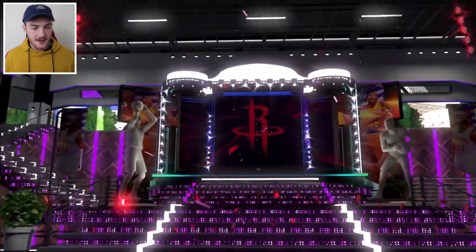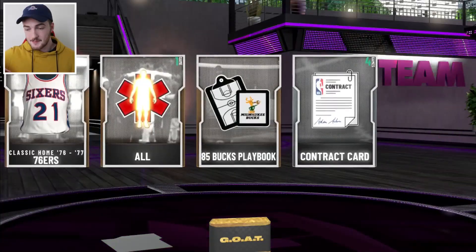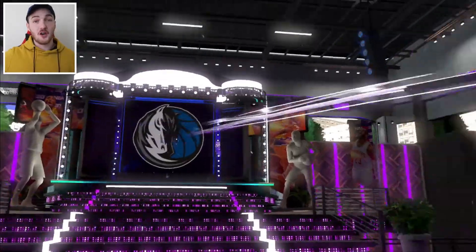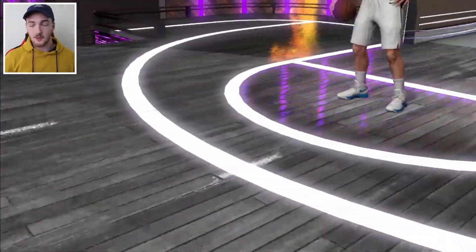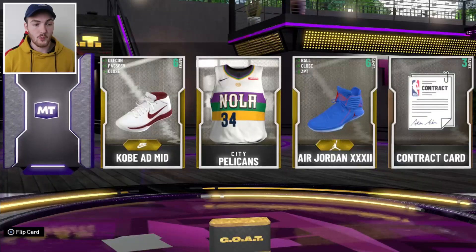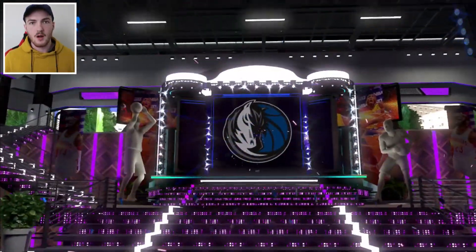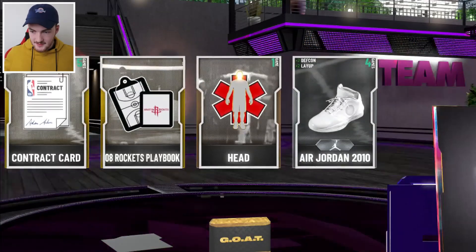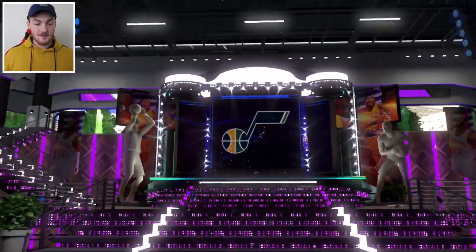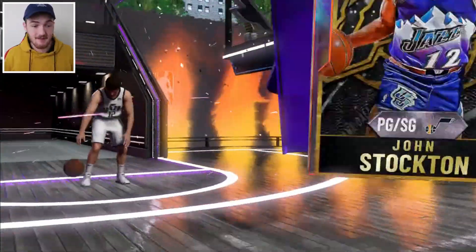It's like we're pulling the same cards just over and over again. I at least want to see an MJ pool. Oh, we got Dirk at least — it's not Stockton this time. Not crazy, but I'll take it. We go back to back right here — be something nice. This is going to be the final Opal pool, guys. Whatever it is, we're going to have to take it. Yeah, we're pulling literally the same ones over and over again. No heat in the pools, but it doesn't really matter because this account has every GOAT card anyway.